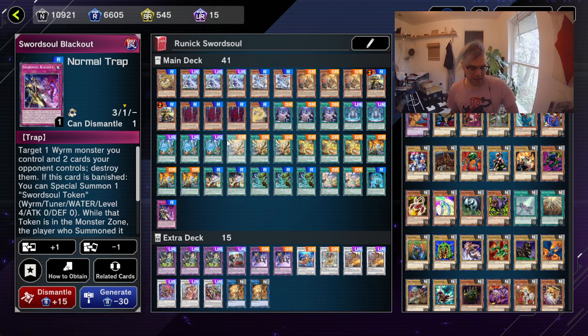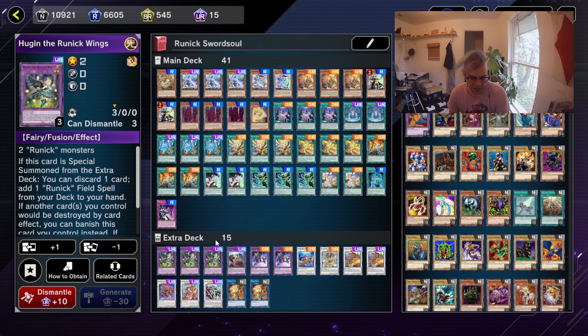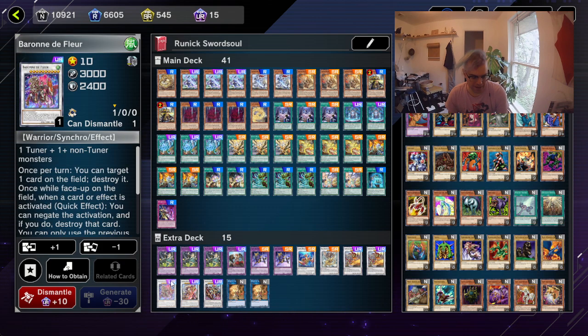Now I know you guys are probably wondering, why are you running Sword Soul while you're also running Runic if you don't have a battle phase? Well, the entire point of running the Sword Soul package in there isn't to do damage or isn't for the battle phase. It's mainly because it offers you more disruption and more protection versus just playing regular Runics. Like you have the Long Wan, which can easily get you into Baron de Flor to allow you to have a negate. Because things like Cosmic Cyclone that are running around really heavily in the format right now can't be stopped by Ring of Wings because it's not destruction, it's banish. But Baron de Flor can stop that Cosmic Cyclone.